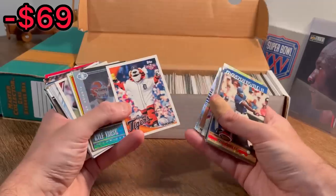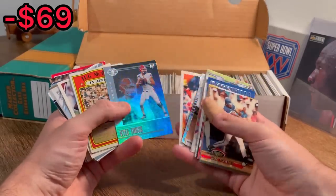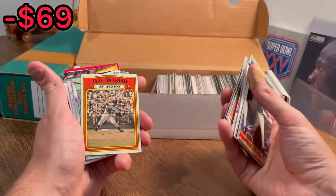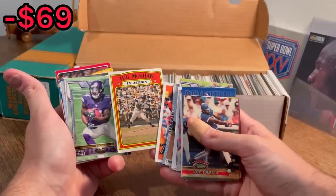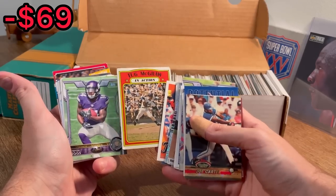Devin Funchess. Kyle Trask rookie card — I like that one. Tug McGraw in action. I did not realize that there was going to be this vintage of cards. That's a really good sign. We'll go ahead and add this to the overall giveaway in today's video. Once I come across about four other cards I want to add to the overall giveaway, I will announce how to enter at that point. So stay tuned.